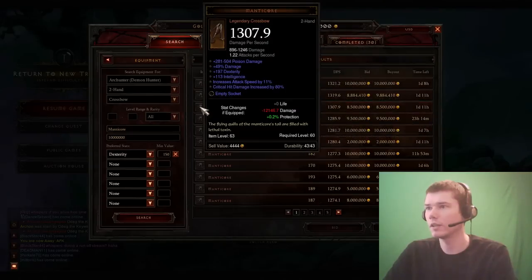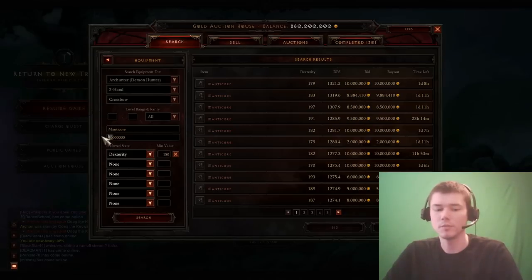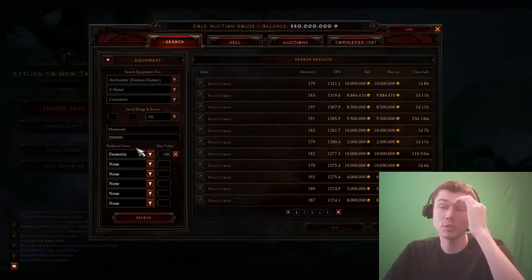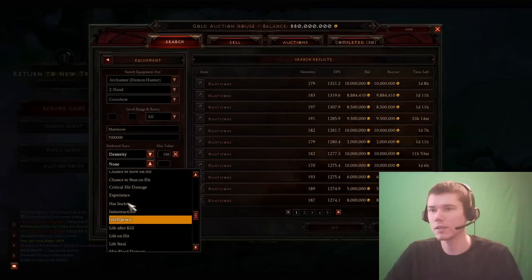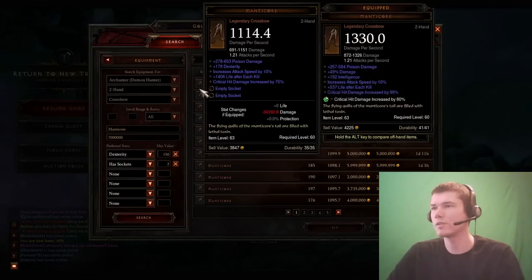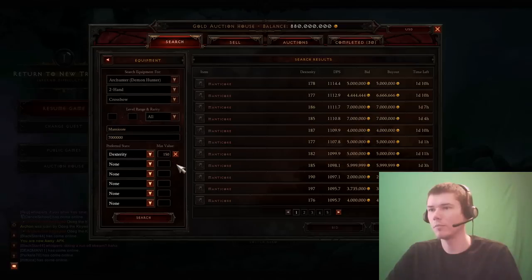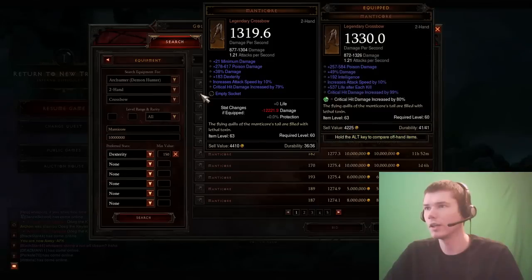Dex is definitely going to be worth it here. We could look at 2-socket Mana Cores as well, but we'd have to pay for a gem to go in there, so we'd have to take our budget down to maybe 7 mil. An 80% gem is probably worth about 160 weapon damage. With 2 sockets we get 1114 versus about 1300 here — I think we're losing a little too much damage. I tend to think the 1-socket ones are better for lower budgets until you get into 100 mil plus.